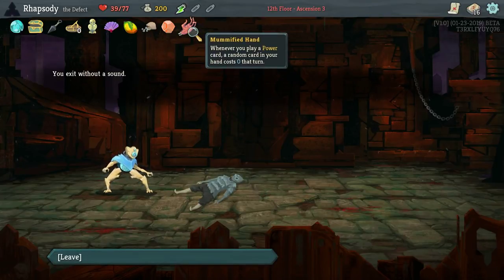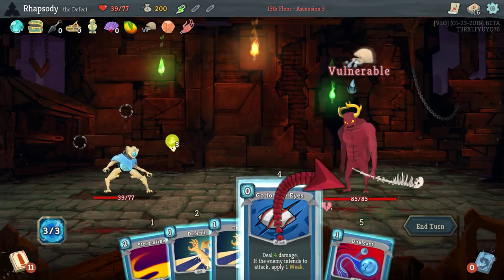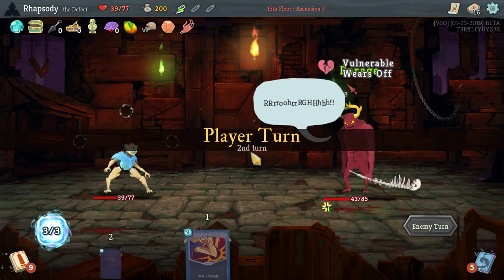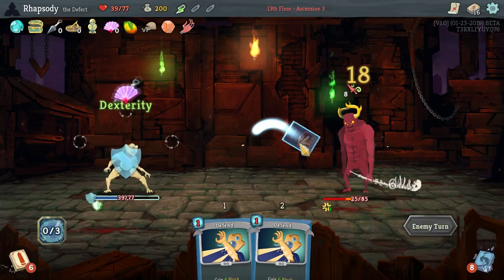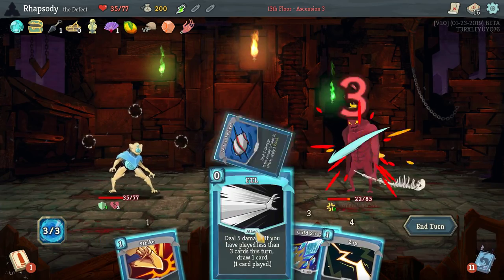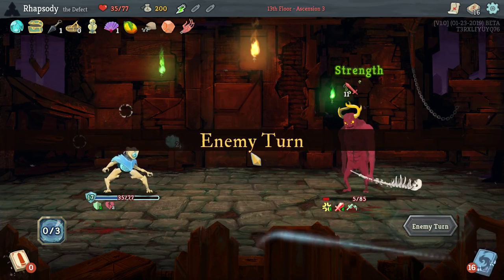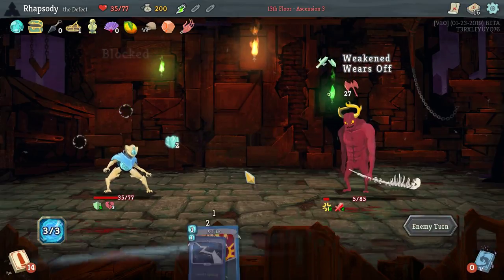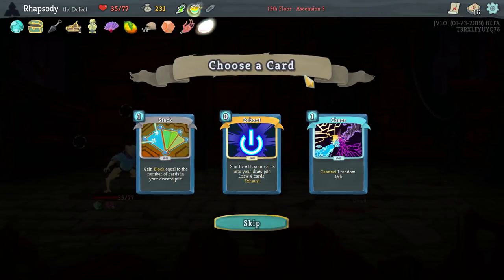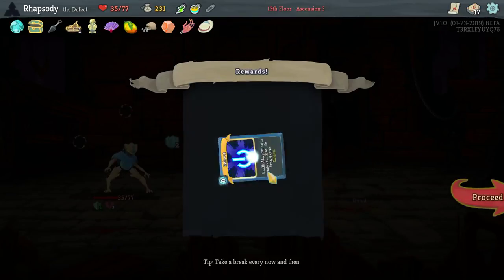Oh yes! Mummified Hand: when you play a power card, a random card in your hand goes to zero cost for the rest of the turn. Extremely powerful for a class with builds that are power-reliant. Looks like we're going to take about four damage over the course of this entire battle. Definitely didn't need to rest as it turned out. Smiling Mask: Merchant's card removal service now always costs 50 gold, as well as Reboot — which I was literally just talking about as a trigger for the Sundial.